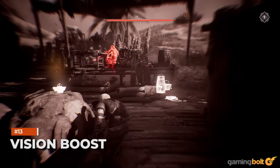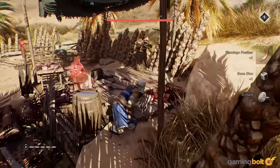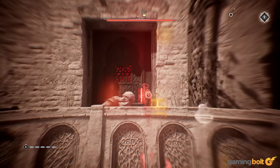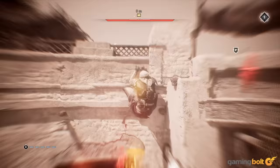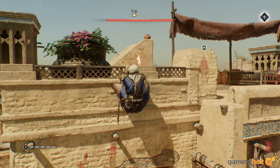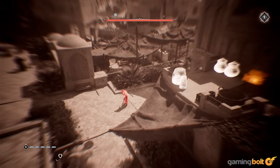Vision Boost. Mirage features a very simple and streamlined skill tree. Vision Boost is one skill that you will want to unlock once you reach the second half of the game. As noted previously, stealth is a huge focus in Mirage with the integration of Eagle Vision and various other social elements. Once you unlock Vision Boost, the radius of Eagle Vision will increase drastically.